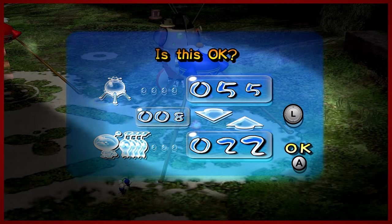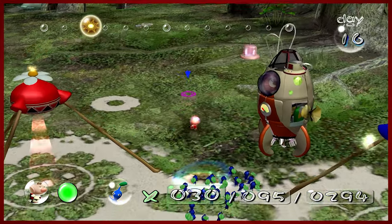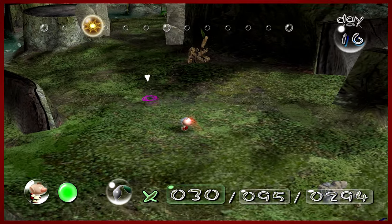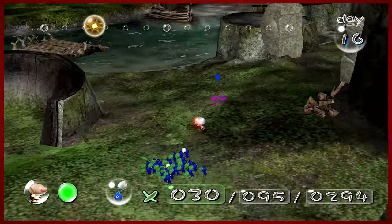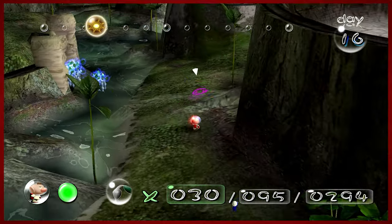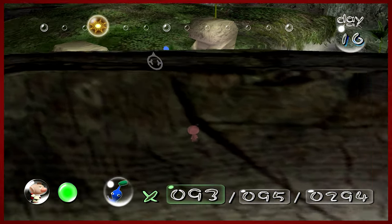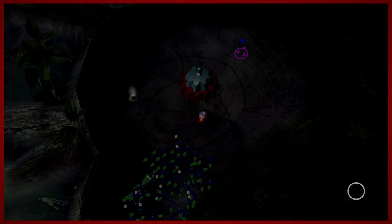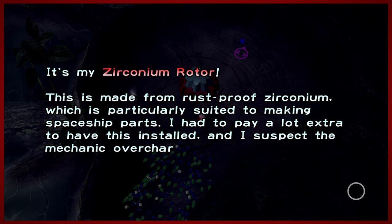What I do want to do is get moving on that other ship part. I'll just keep the ones I have with me — there's another ship part that's tucked in kind of awkwardly in one of these tree trunks. We were able to successfully tear down this wall, and let's bring all of our pikmin in here — at least as many as we need. Let's get another ship part. It's my zirconium rotor — this is made from rust-proof zirconium, which is particularly suited to making spaceship parts.